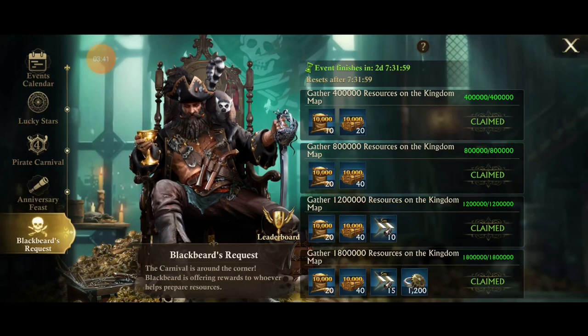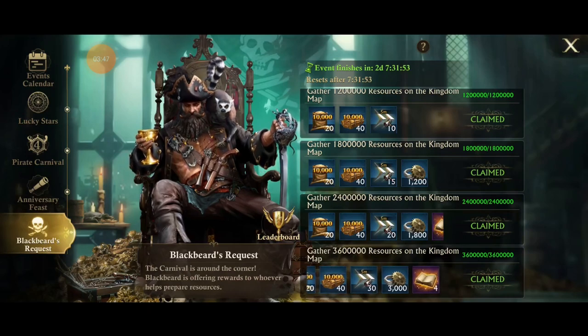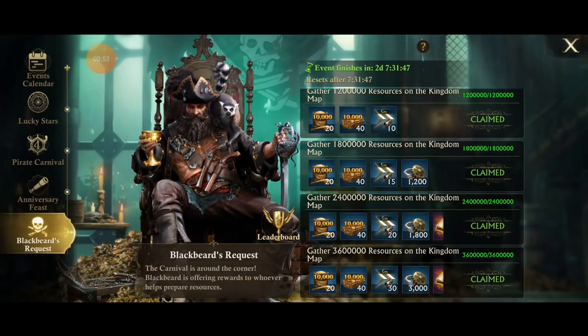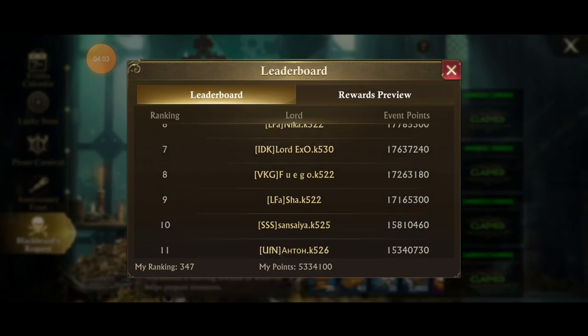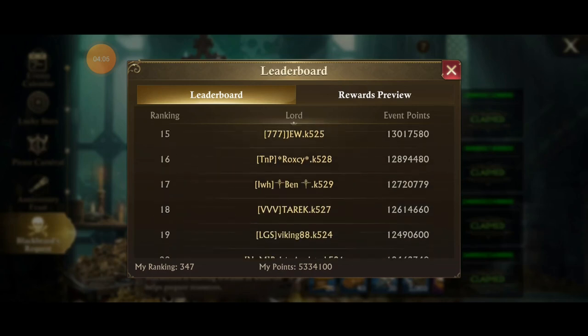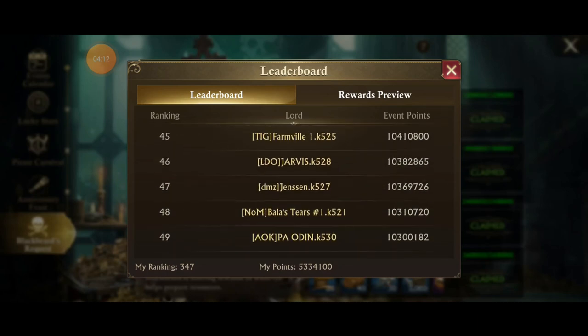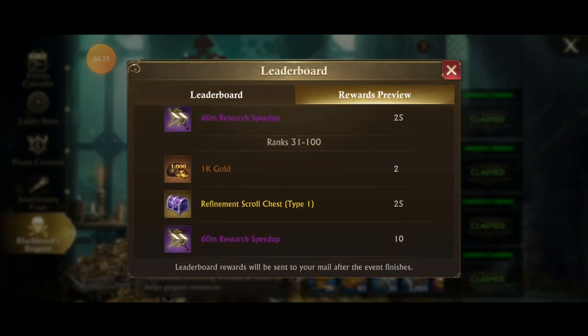Next is Blackbeard's Request — a gathering quest where every day you gather 3.6 million resources to gain extra scholar scrolls, resources, and more. There's a leaderboard, but it's not a kingdom leaderboard — it's a cluster leaderboard, so it covers kingdoms 520 to 530 based on what I can see. I gathered 5.3 million resources overnight but I'm only at rank 347, so I'm nowhere near the top 100.